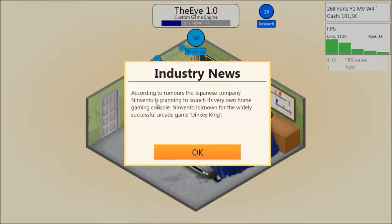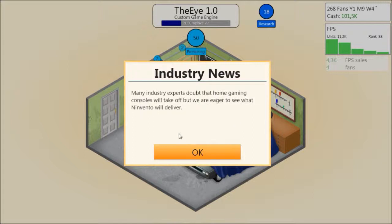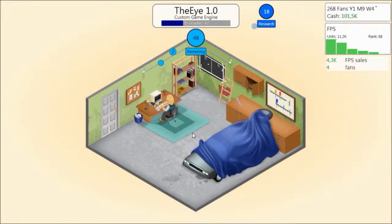According to rumors, the Japanese company Invento is planning to launch its very own home gaming console. Invento is known for the wildly successful arcade game Dinky King — or Donkey Kong. Many industry experts doubt that home gaming consoles will take off, but we are eager to see. The PS3, the Xbox, the Wii, all the game consoles from 1964 and forth — the PS1, PS2 — yeah, they didn't take off at all. Take every time you hear experts say something, give them 20 or 30 years, and then you can actually say if they were right or not.